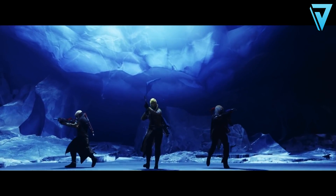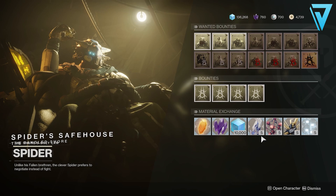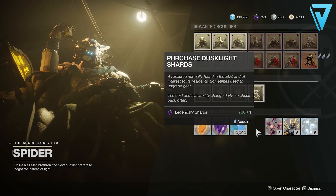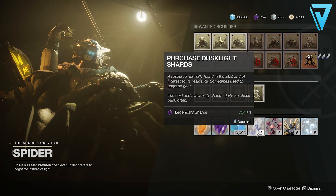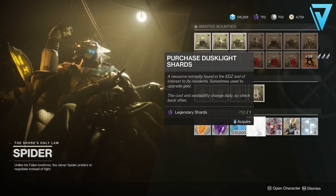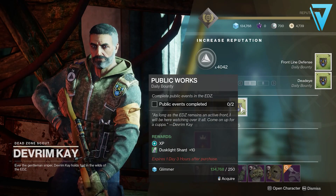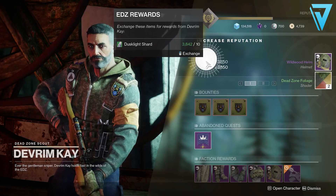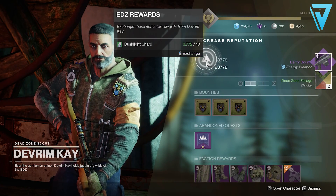Farm Devrim using Dusklight Shards. If you don't have many Dusklight Shards, you can purchase them from Spider — you'll find him over on the Tangled Shore. He often sells these for legendary shards, so you can convert them into Dusklight Shards and then revisit Devrim to hand these in. If you're low on legendary shards, you can also grab the daily bounties from Devrim himself — these will provide Dusklight Shards as a reward alongside some glimmer. You can also use a ghost from your collections; EDZ scanner ghosts are very effective for finding Dusklight Shards out in the wild.